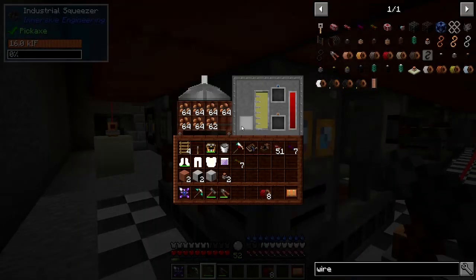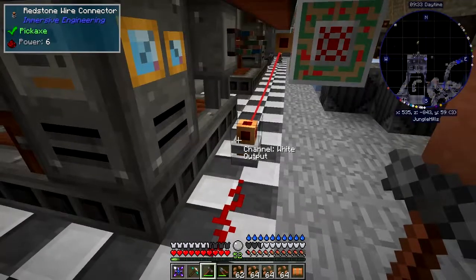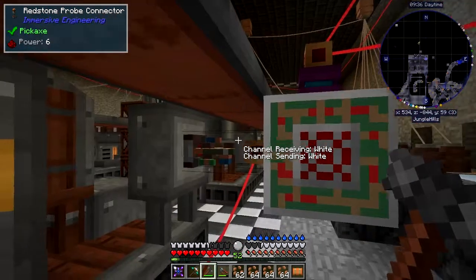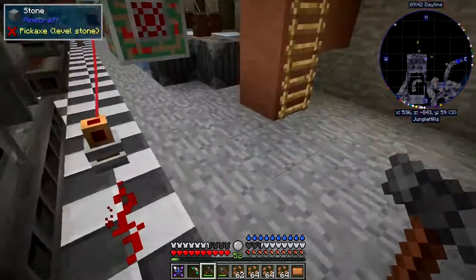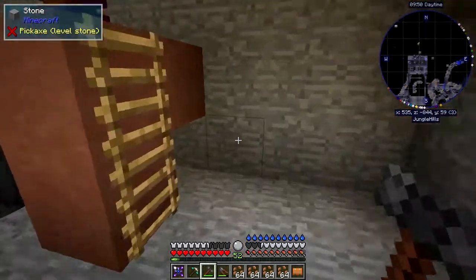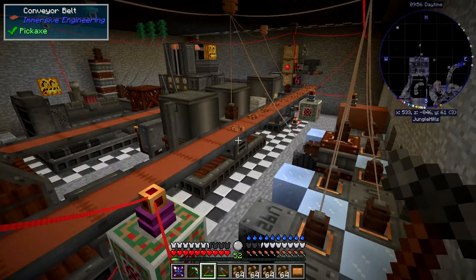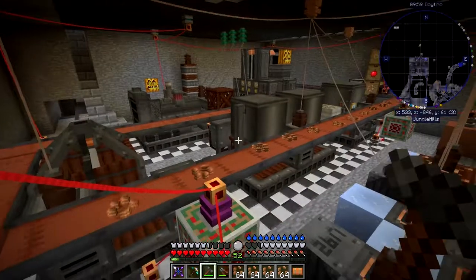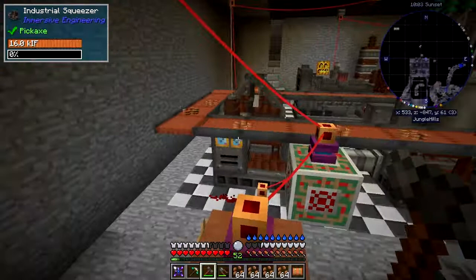So let's remove most of this stuff — take it down to about three stacks. It's about 36 items per redstone power point, so this is now telling me a power of six. Let's take half of this stuff out — that should bring it down to around three, which it is. So the output should turn on and out come the seeds, dropping out as you can see.